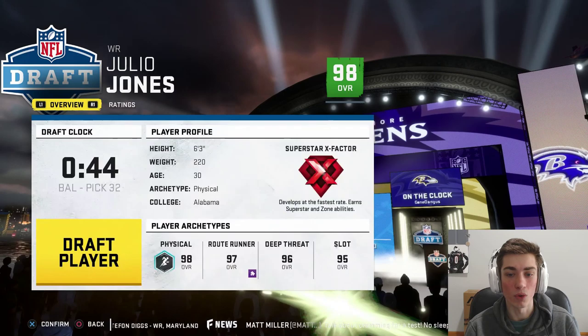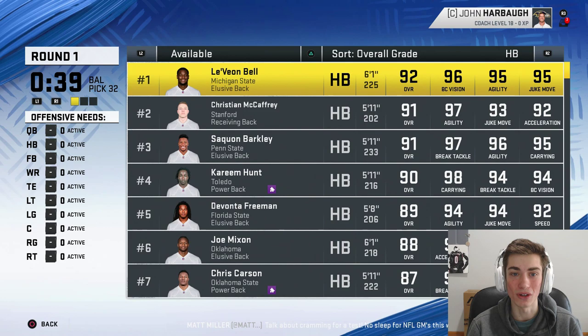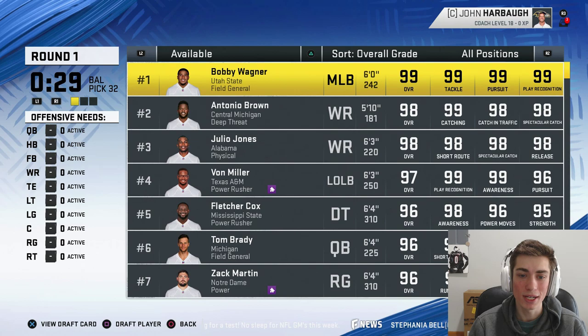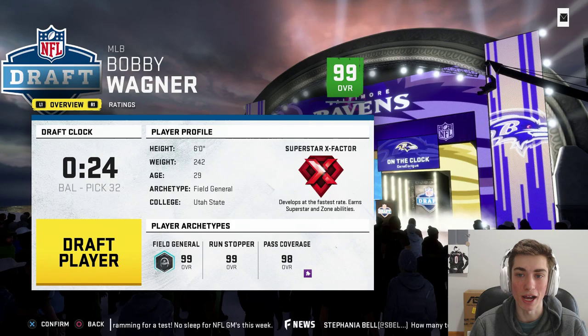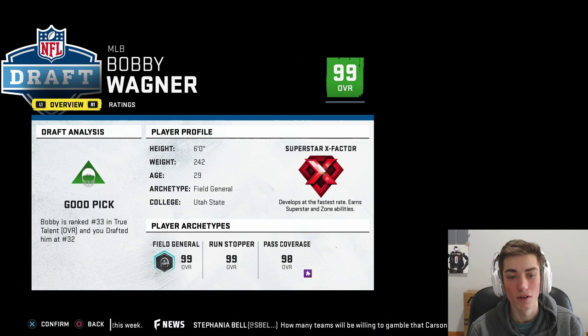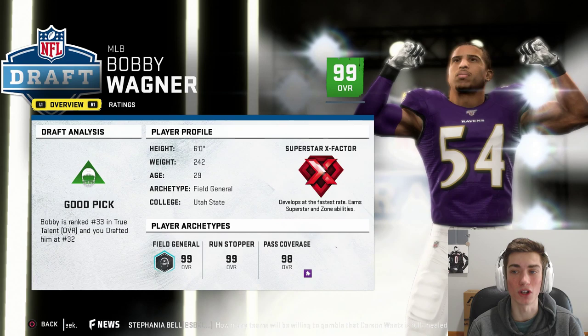It's interesting that Julio Jones is still available and Antonio Brown. It's weird that Odell got taken before Julio. Julio is getting up there at 30, but he's not exactly old — he's still a 98 overall. Saquon Barkley is available; I could take a running back. I love Saquon Barkley, but we got back-to-back picks. Do we take the best middle linebacker in the league? He is 29, has Superstar X-Factor, great speed, maxed out tackling, awareness, play recognition, amazing hit power and great zone coverage. Let's go ahead and take Bobby Wagner.